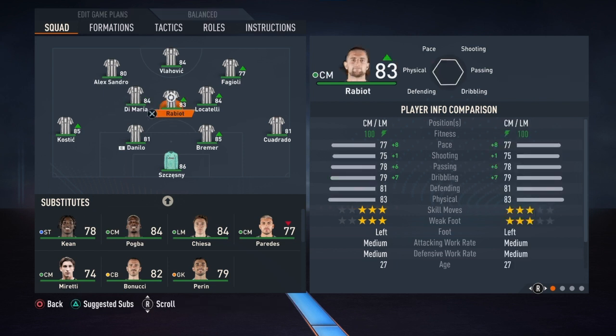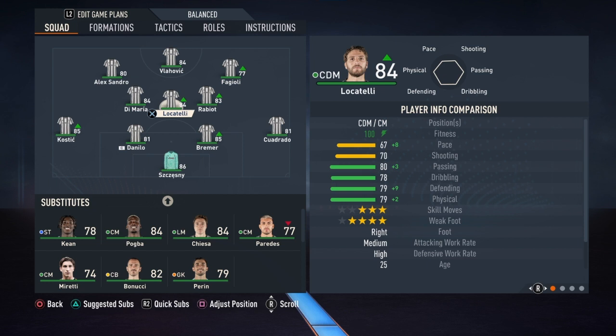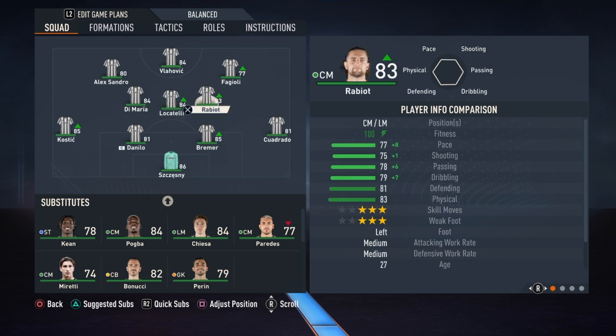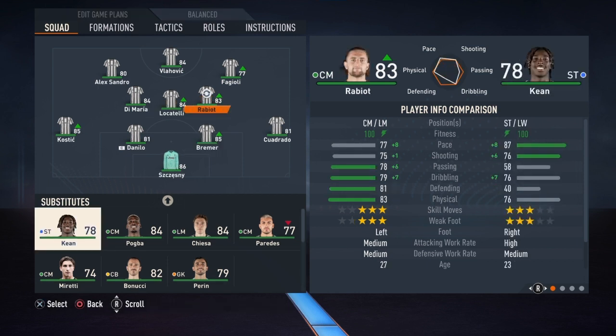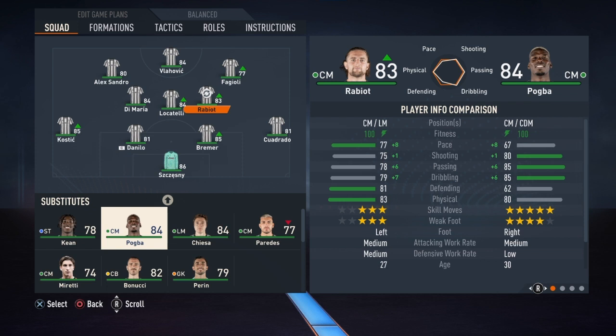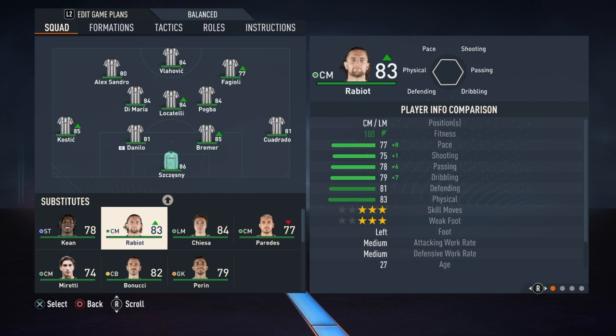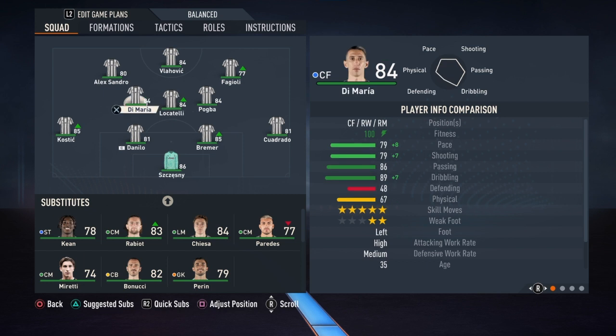I decided to go with Di Maria and Locatelli as your CDM or CM. Rabiot looks better statistically in almost every area, but I just don't like him on the pitch — he is way too slow for where he needs to be. For that reason he goes out and Paul Pogba comes in on that position. This is the first time, if I'm not mistaken, that I'm leaving Rabiot out of the Juventus formation.